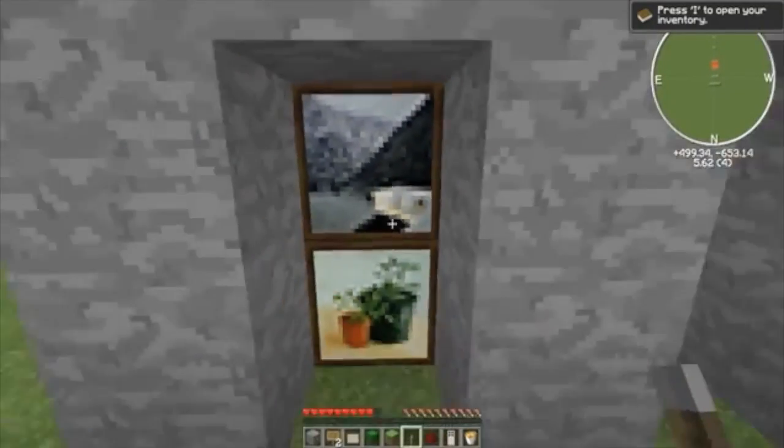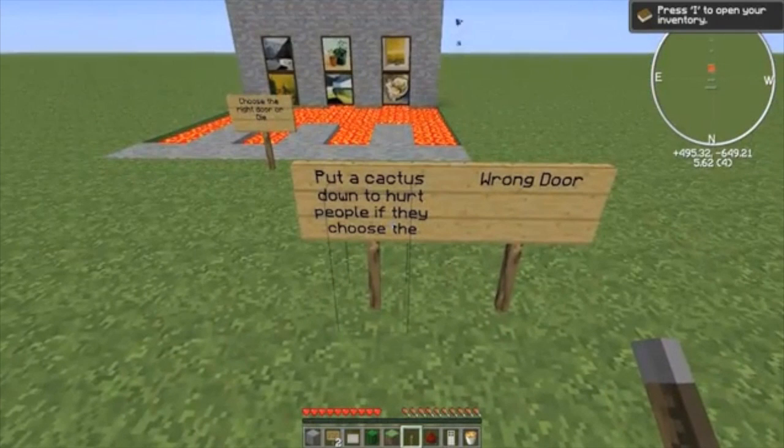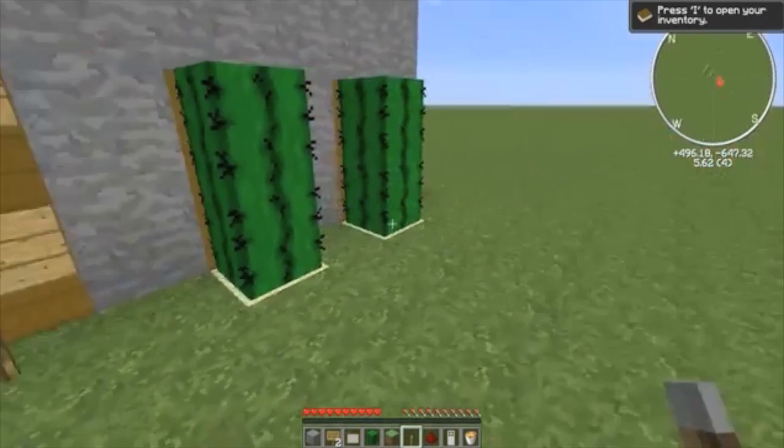The second video today is by a YouTuber called MyRedneckKoala, and they've come up with some really useful ideas for paintings and secret doorways and stuff, which should be very useful in adventure maps.